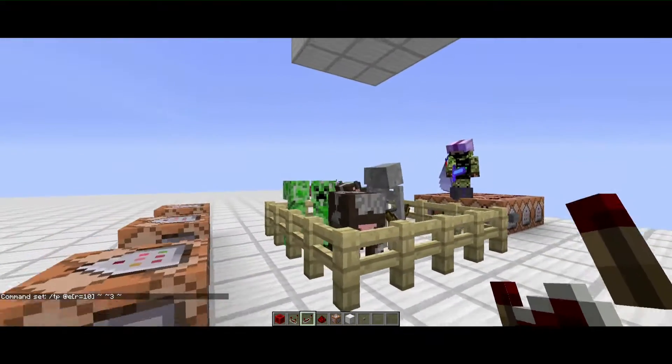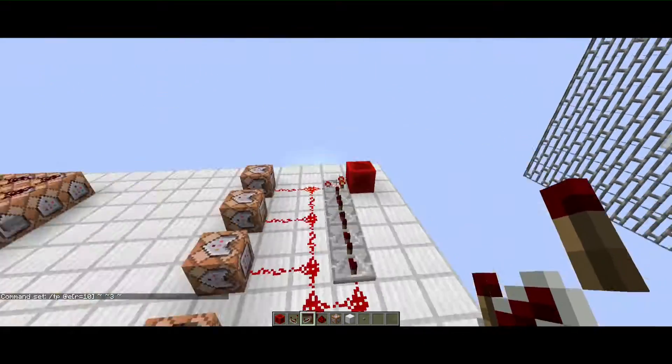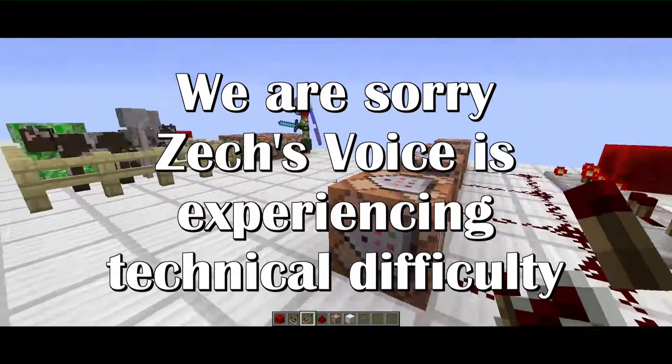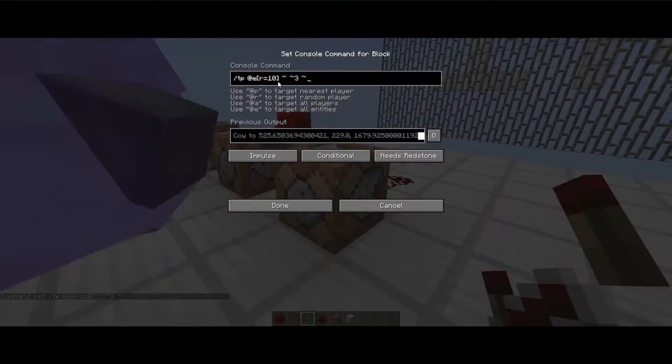Everybody starts jumping — we're having a party! It guarantees the whole place starts jumping. That is the target selectors using `@e`.